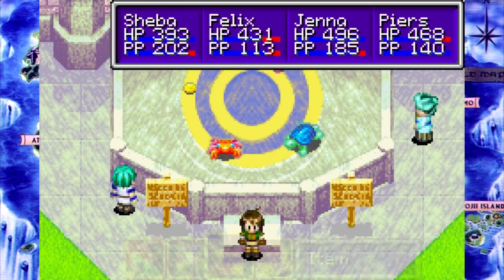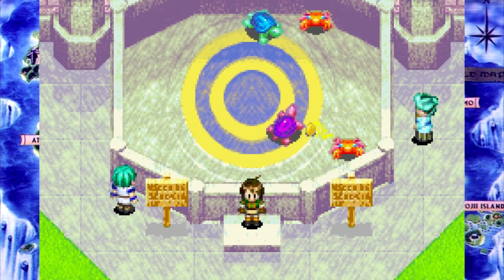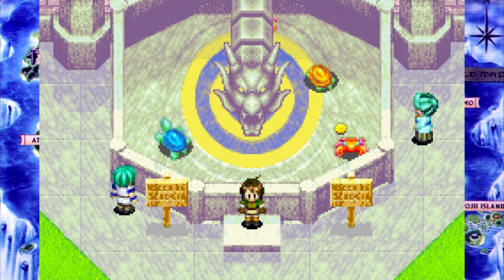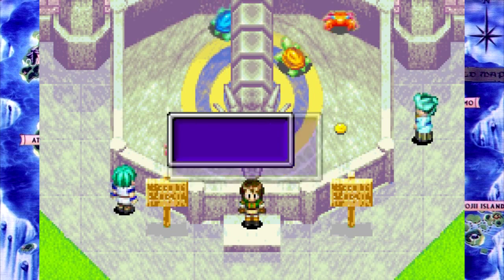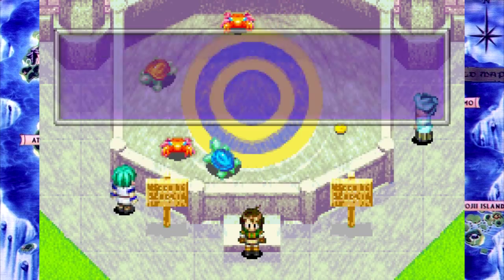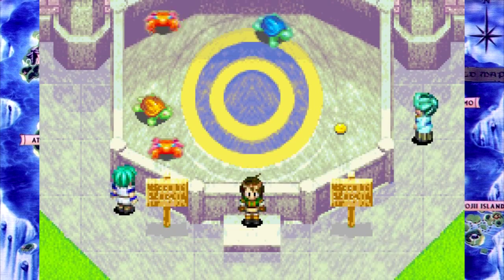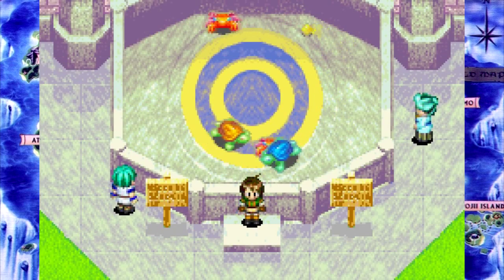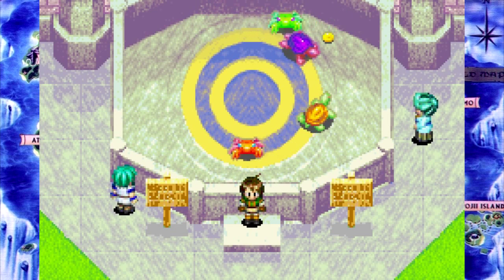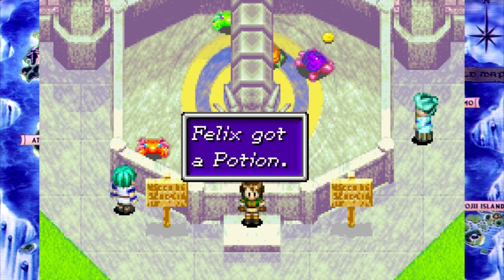Four to go and four inventory slots. It does sort of illustrate the irony of my no-consumable rule. A potion or a water of life would unarguably be more useful than that thing, but I'd accept the staff and not accept either of those two things.